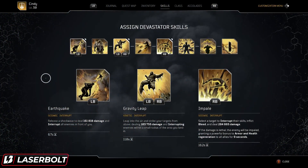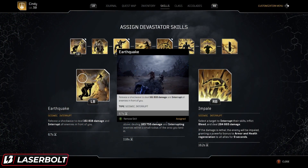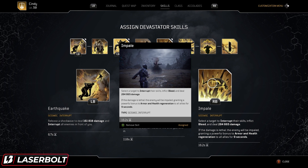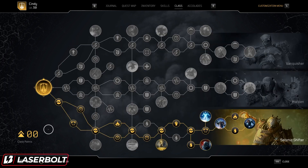So let's take a look at the skills. First and foremost, Earthquake is going to be our bread and butter — we have a 6.7 second cooldown, which is very fast. Number two, we're going to be using Gravity Leap, which will help us buff and get a little bit more damage. And we're also going to be using Impale. This one is really good because it's going to allow us to interrupt the enemy, apply bleed, deal damage, and also give us a boost to armor, health, and damage.